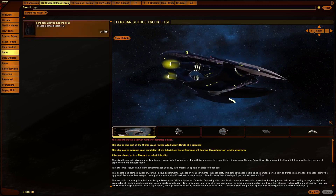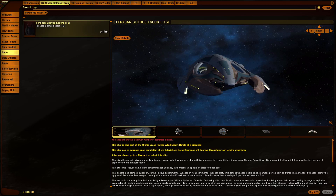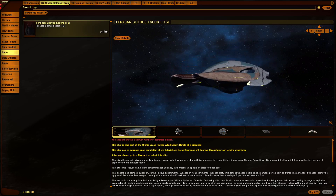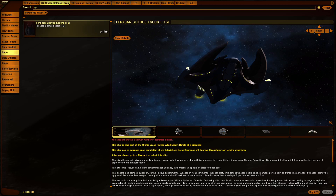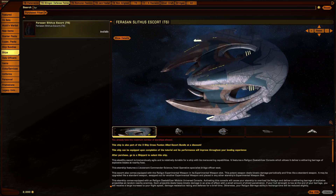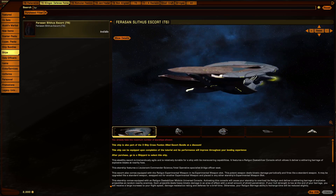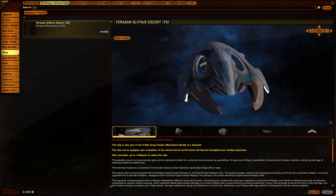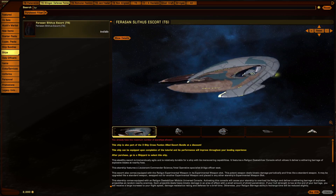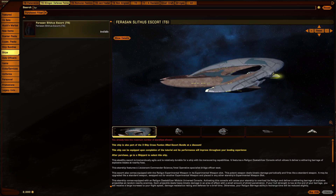It's pretty much statted just like any other Liren design. For departments, I would say two points in con and one point in security — or vice versa. Probably vice versa: one point in security, two points in con. This thing is highly maneuverable and still very powerful in terms of weaponry.